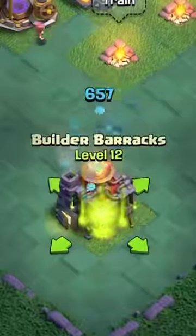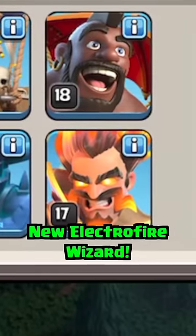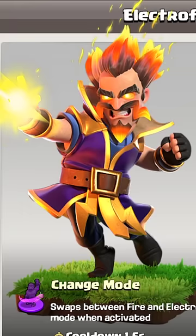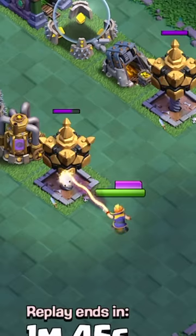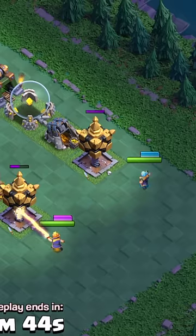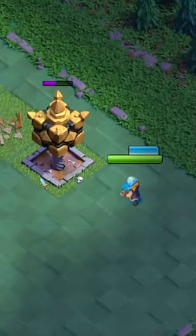When you upgrade the barracks to level 12, you unlock the brand new Electro Fire Wizard at level 17. The Electro Fire Wizard has two different modes that you can toggle between: Inferno Damage, which shoots a beam of fire that ramps up in damage over time, and an Electro Mode that shoots bolts of chain lightning which damages up to four targets.